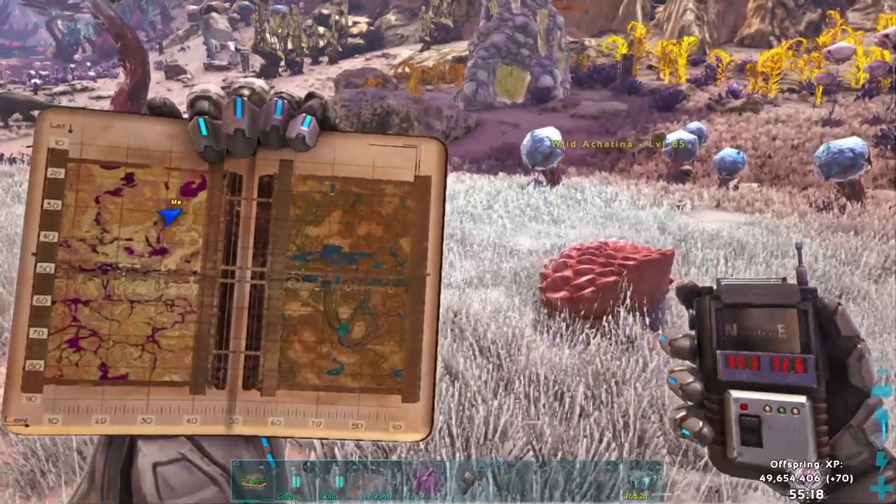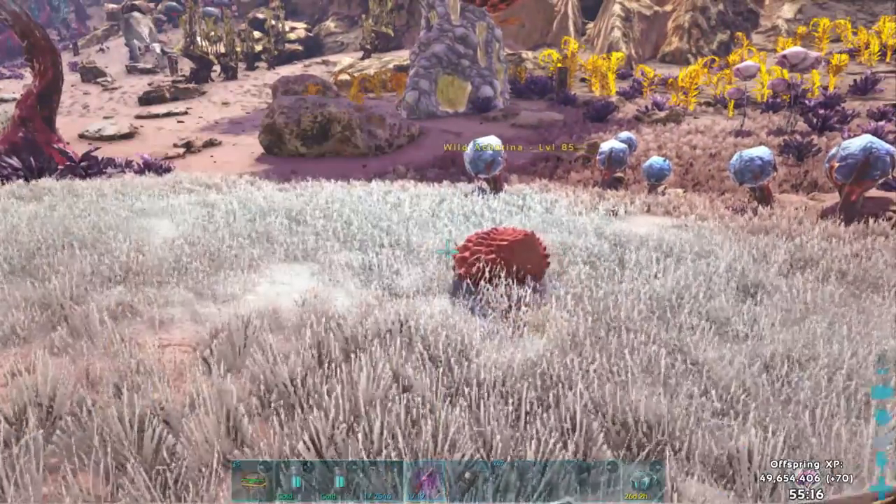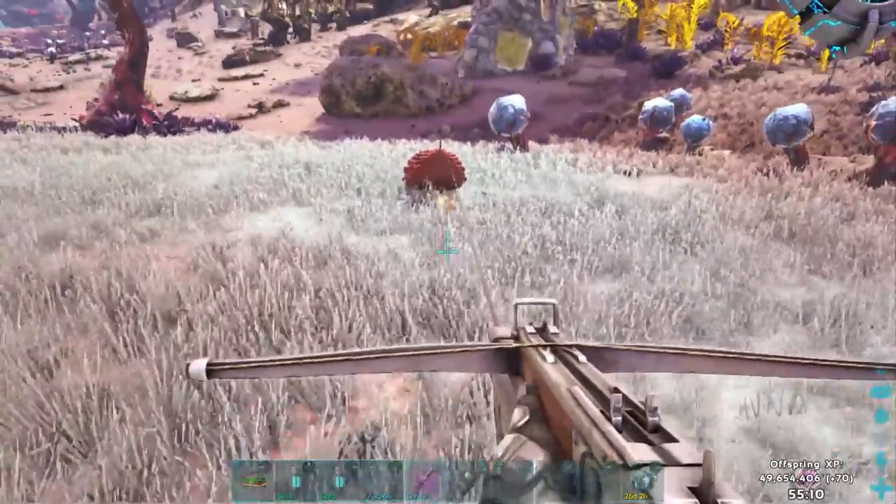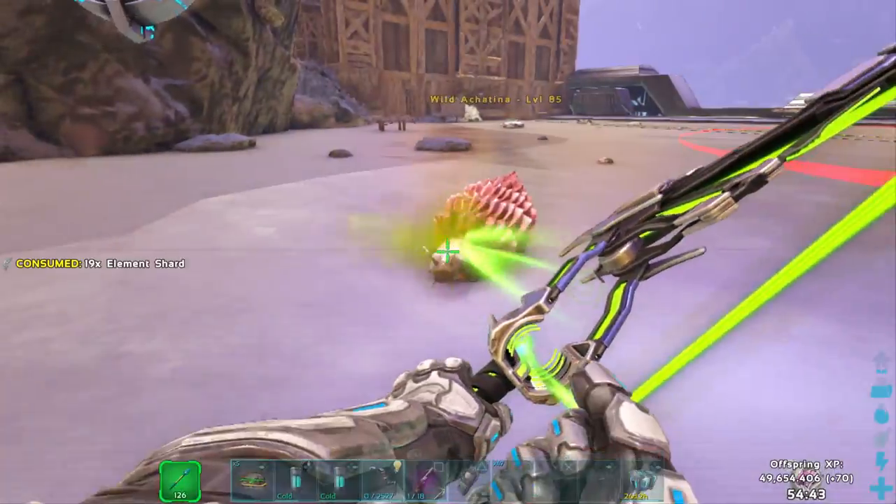Once you find the snail you're looking for, you're gonna need a crossbow with a grapple and a tek suit. As you can see, you can grapple the snail, and once you grapple it you just fly to a safe spot.